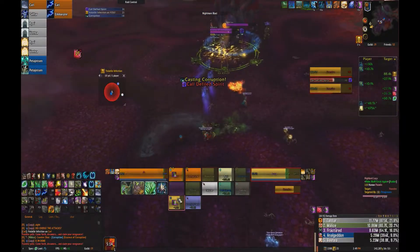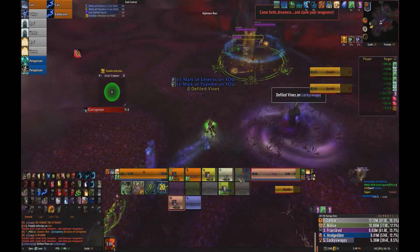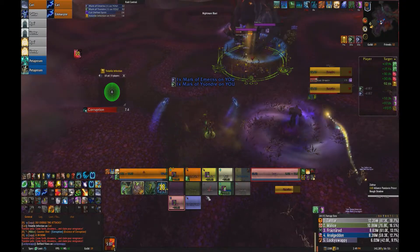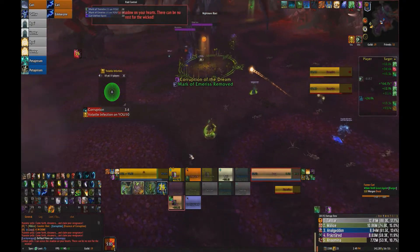Once everybody in your group has gotten the four buffs, you want to be switching over. At this point, you get the tank that was running with you through all four portals — they should be taunting the two dragons — and then the second group wants to be running through and getting all the buffs.